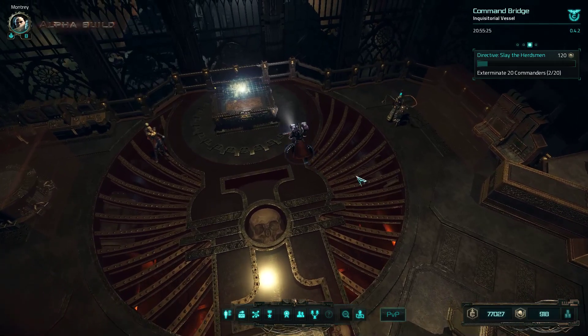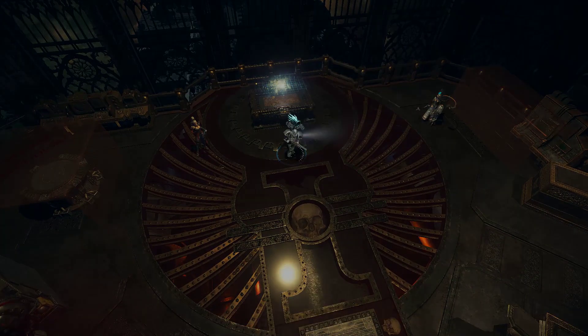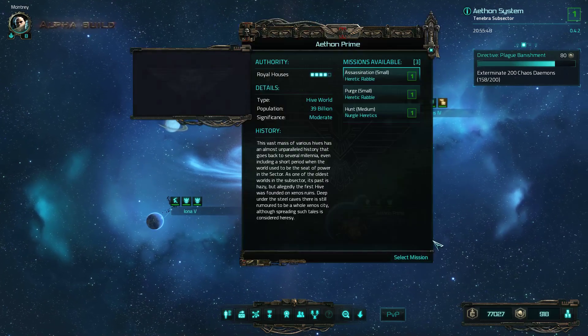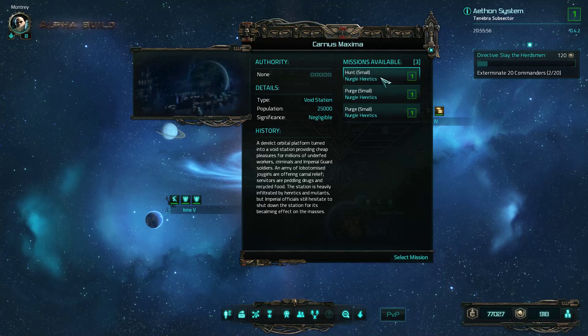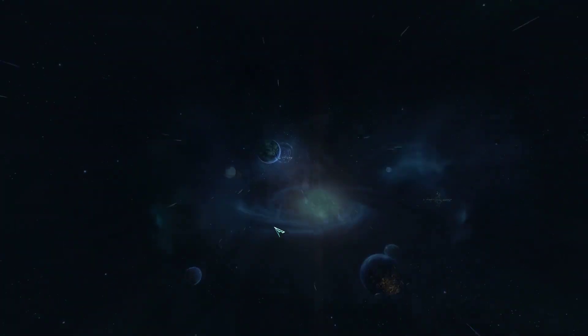Anyhow, we will now go into a straight mission. Come on, get to the star map and get us a cool mission. We are definitely going to do some tarot missions but I'm not sure when. Let's do the Nurgle heretics mission here. All right, here we go.